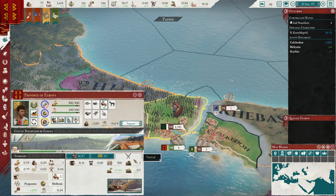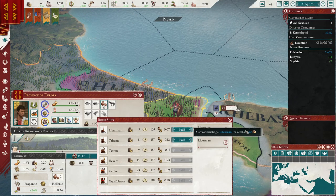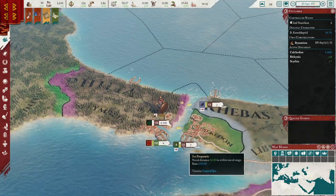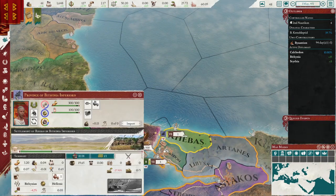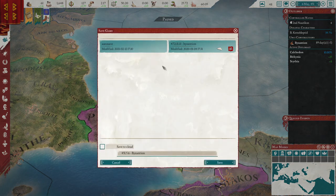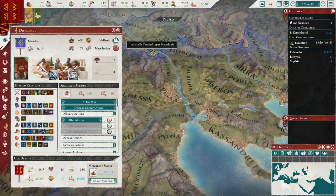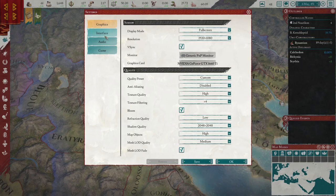Speaking of growing pains and recruiting, I want to go ahead and buy some ships — preferably Liburnians. I think two starting out will be fine. Actually, maybe four just to get us to eight total. And of course, Thrace broke their alliance with us. I'm just going to save because the AI can be pretty unpredictable in this patch, though so far it has been fairly stable. I'm going to turn the volume down a bit because I noticed it's getting a bit excessive.